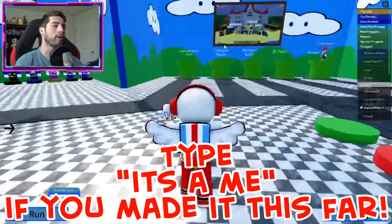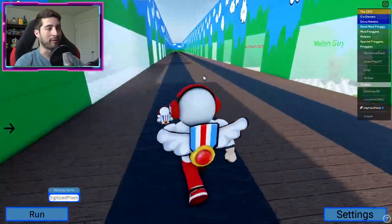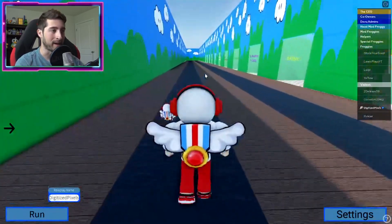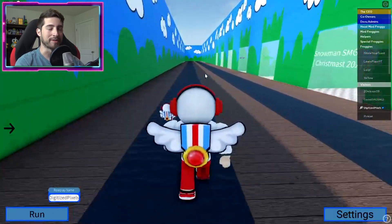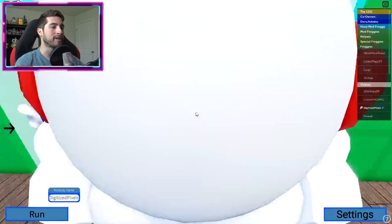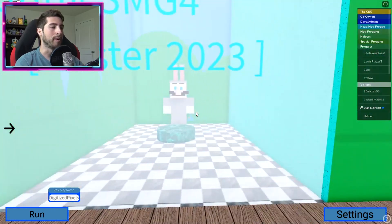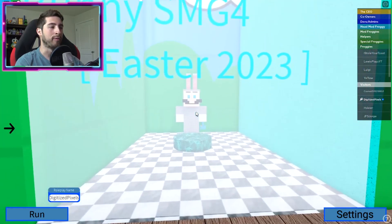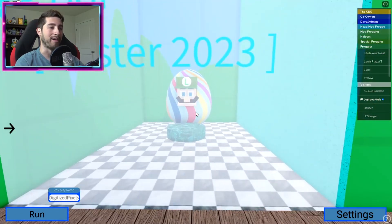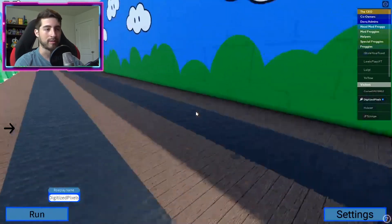If you want to check out the badge morphs, head over to the Game Pass and Badge Room. Also, if you haven't seen SMG4's YouTube videos, they are hilarious — I highly recommend them, plenty of memes. Here are the three morphs: Chocolate Red Boy, Bunny SMG4, and Egg Boy — it's a Luigi.